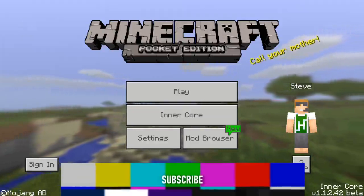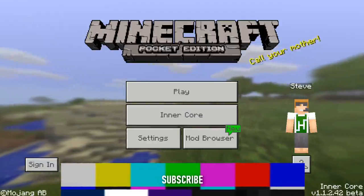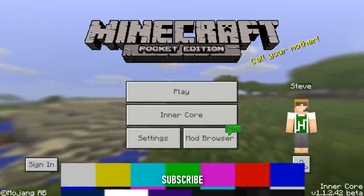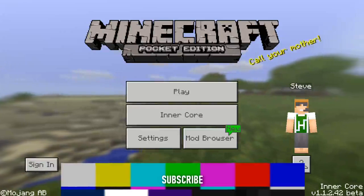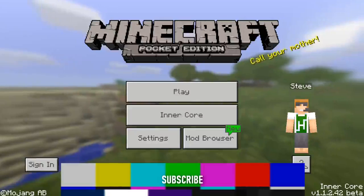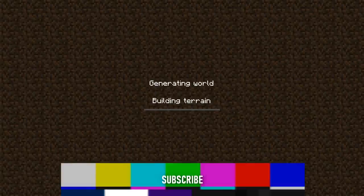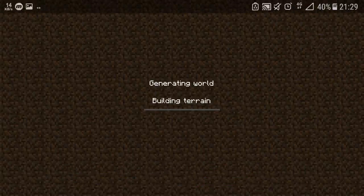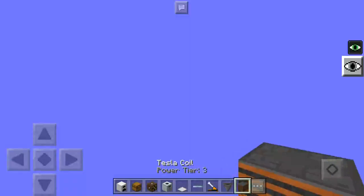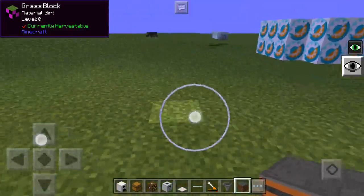It doesn't really change your way of playing Minecraft. The only downside is the version — it's version 1.1.2.1.42 beta of Minecraft, which means no Village and Pillage, no foxes, no berries, none of those cool workstations.